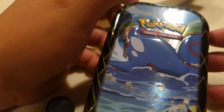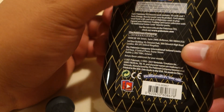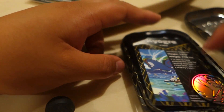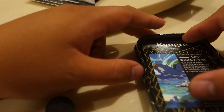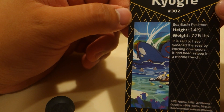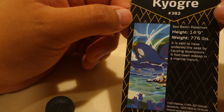So we have this whale — last tin. Oh, same one as last time. So the one we got is Koigree — Koigree, Koigree, Koigree — 14.9 inches or feet, 776 pounds. It's a big whale Pokemon!